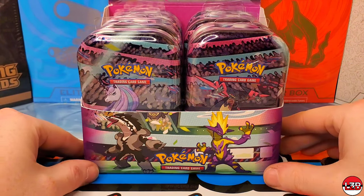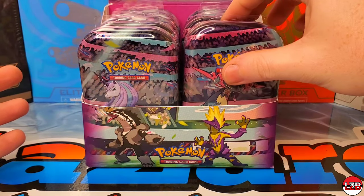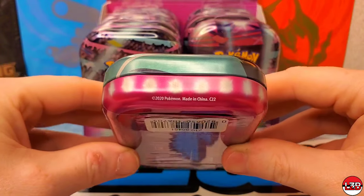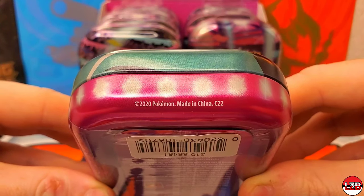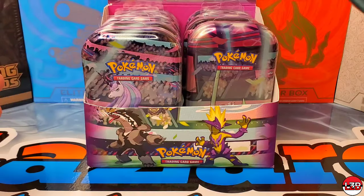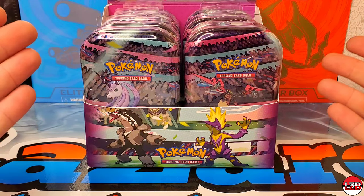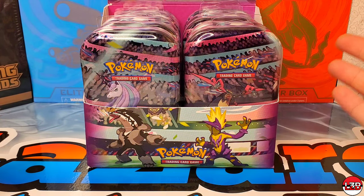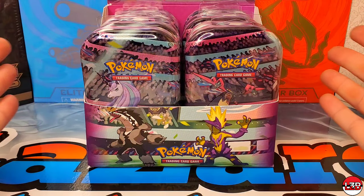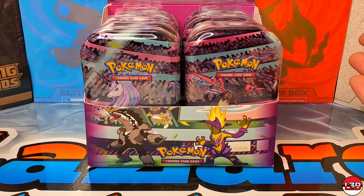I got the whole display — all 10 of these Mini Tens. So my brother tipped me off about these, shout out to Brett. He said if you see the Galar Pal Mini Tens in store and they have the code C22 on the bottom, these should have Evolving Skies. They had another display there of the exact same ones that said C23, and I believe those have Lost Origin and Astral Radiance. But these specific ones, if they say C22, should have an Evolving Skies pack in them.